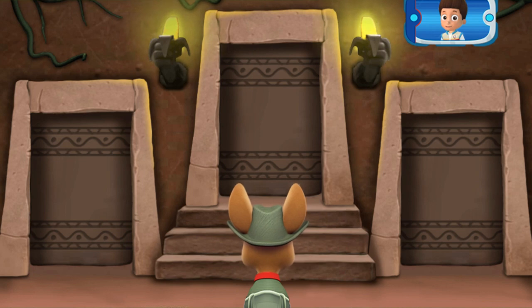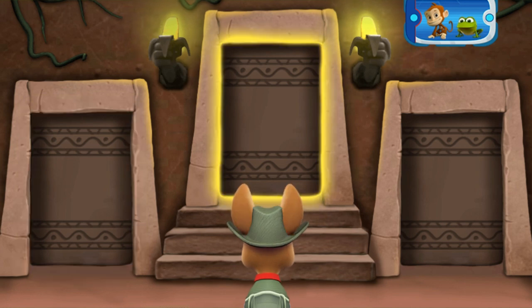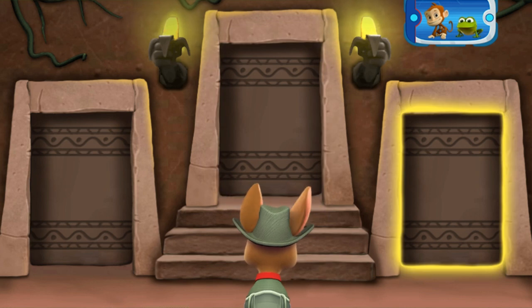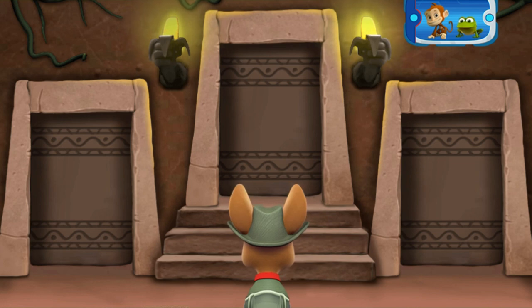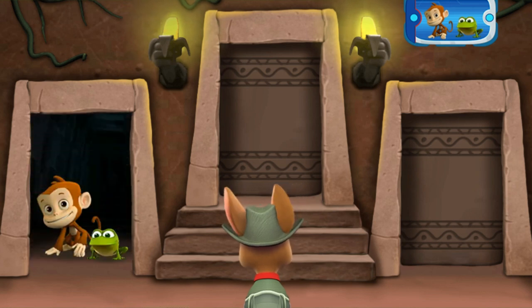Next, you need to find the room with a monkey and a frog! Listen to the sounds behind each door! Find the door that leads to a monkey and a frog! Then click it! That way!